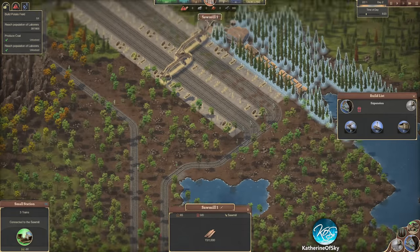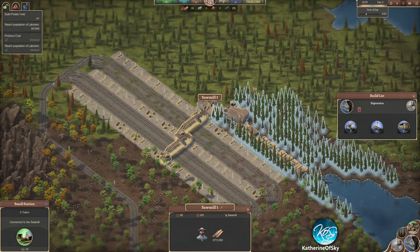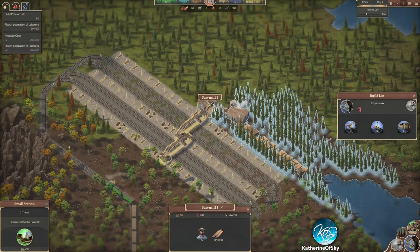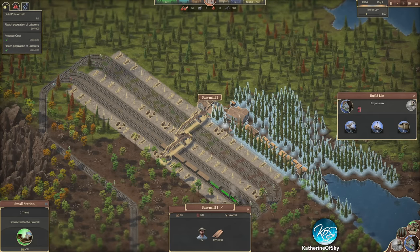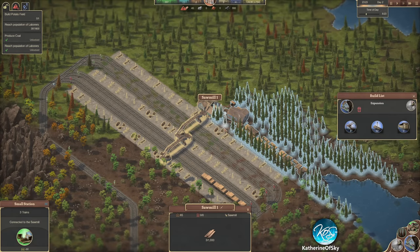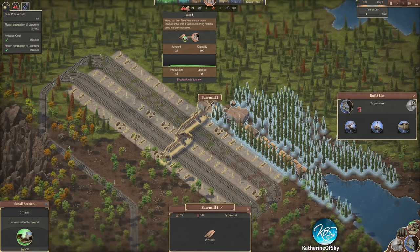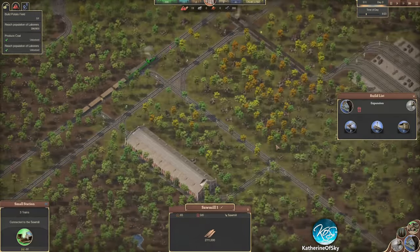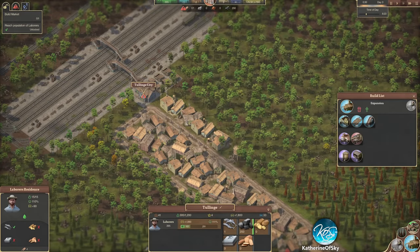We aren't making that much - we really do need a little bit more production for this. I'm thinking I need to delete a few of these trees here so that we can put in the distribution center to get all of the stuff in here. We're getting there. We do actually have a slight issue - production 36, upkeep 38. This is not good. I believe what is using the timber is the houses.